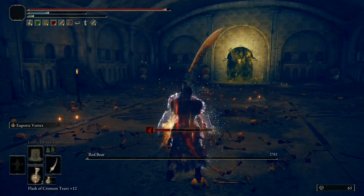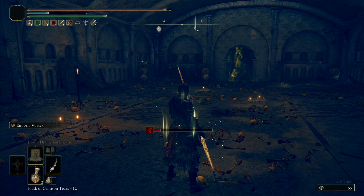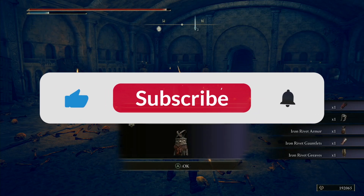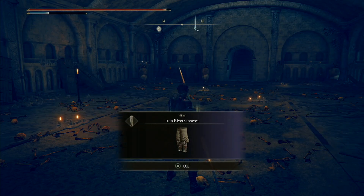Hello everyone, welcome back to another Elden Ring DLC tutorial. Today I'm gonna show you how to get the Red Bear's Claw and also the Iron Rivet armor set. Before you jump into the video, don't forget to leave a like and subscribe to the channel, and let me show you exactly how to get this amazing weapon.